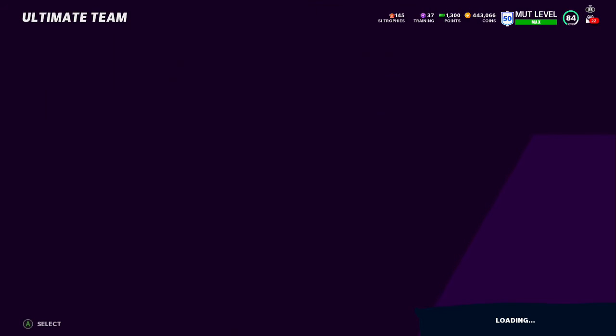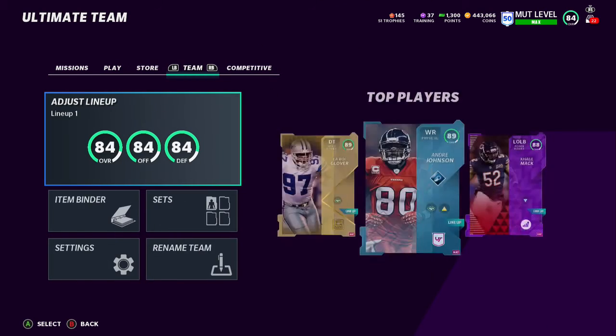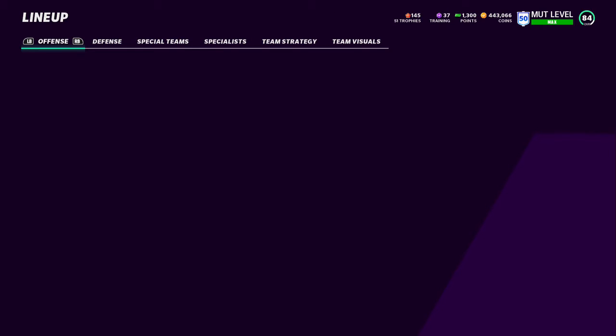I'm gonna show you the team real quick and what we've done so far. We did just win a Super Bowl - that's why I have 145 trophies. You get 13,000 coins out of it when you win a Super Bowl at amateur, so it's not worth it in my opinion. If you even get there, the rewards are garbage. What happened to 5,000 training back in Madden 19? We're rocking an 84 on both sides of the ball which is solid.